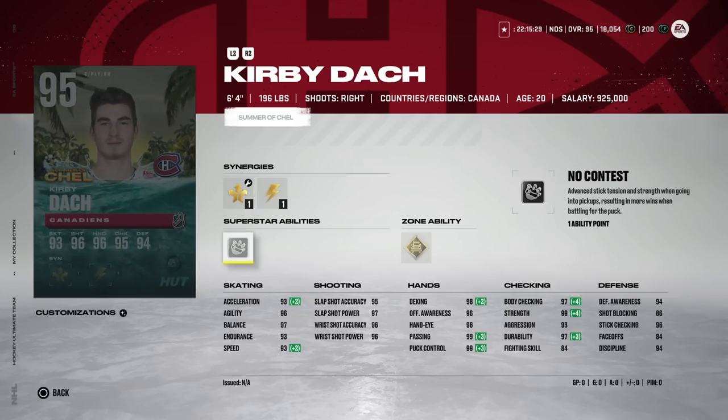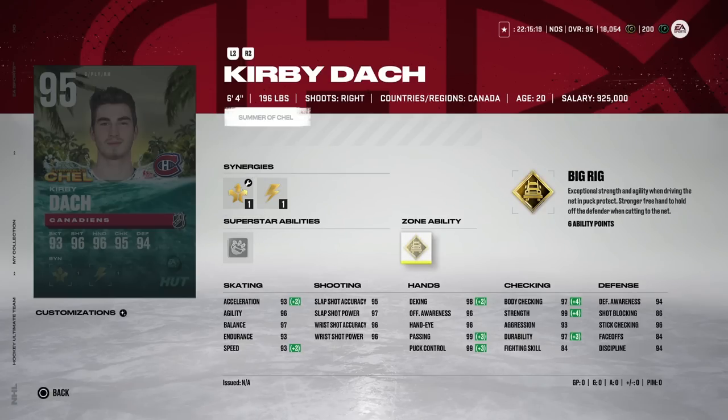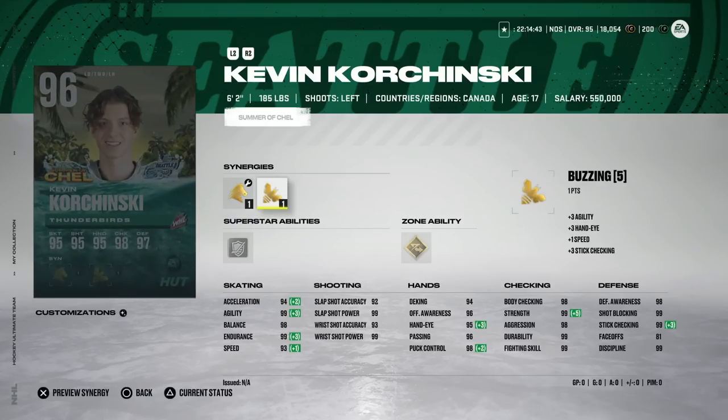Kirby Dach goes to the Montreal Canadiens — another trade I didn't really understand. It was part of the three-team trade with the Islanders, moving one of their better young players. Part of me thinks they're just tanking for Bedard. The McDavid/Matthews level of prospect doesn't come around often. Montreal gets Slafkovsky — a great player. With size no longer being an issue, you've got Cole Caufield, six foot four Kirby Dach, and Slafkovsky. The 95 overall Kirby Dach card is in the game.